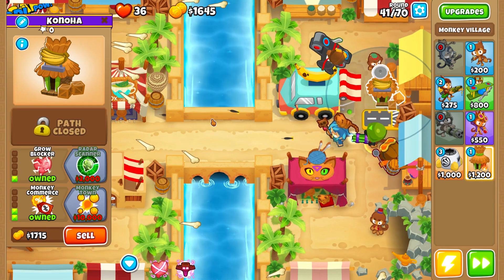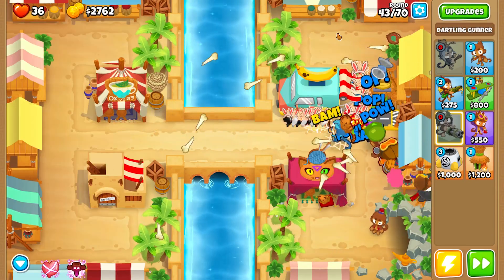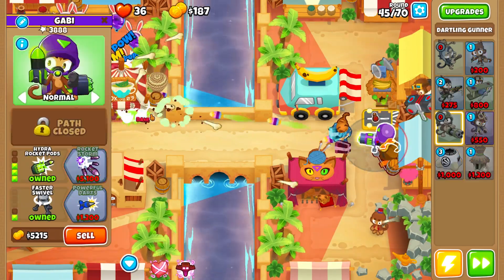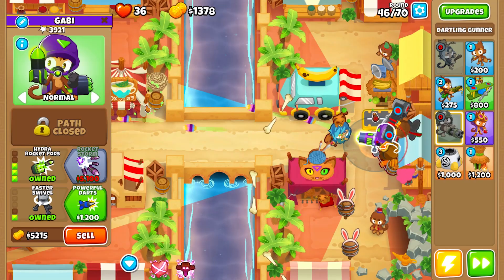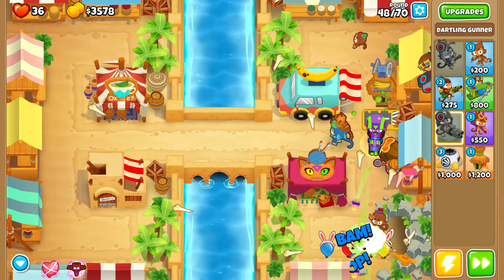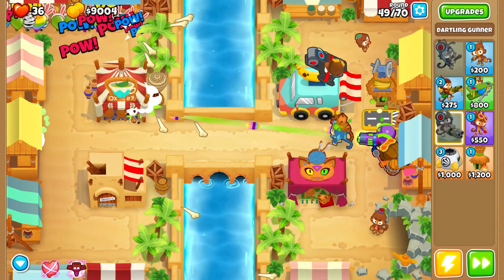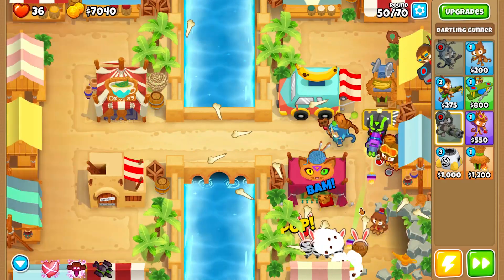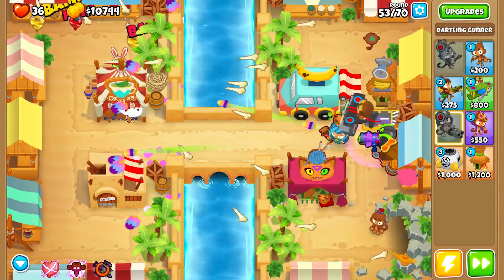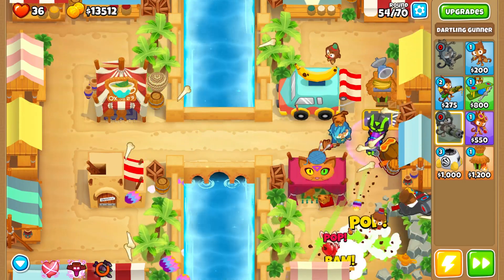Map number five is going to be easier in this department. Place the village as mentioned to get the range of vision and upgrade the 4.0.1 alchemist. Remember your dartling gunner is going to be 0-4-2 — not the top path but the bottom one. Also use the abilities of your dartling gunner, but only in a specific way.